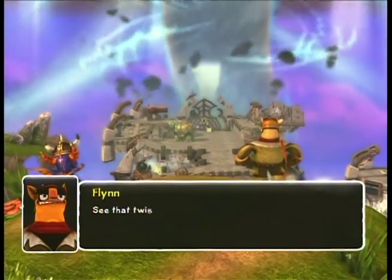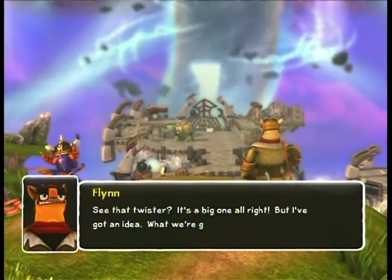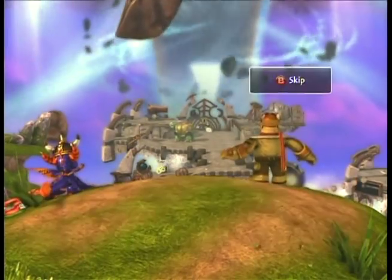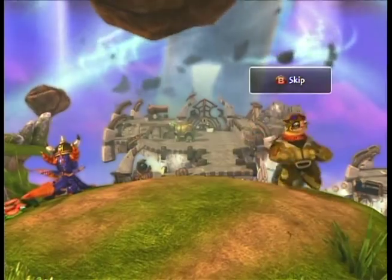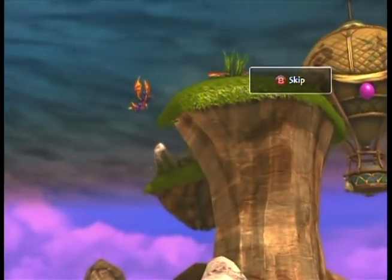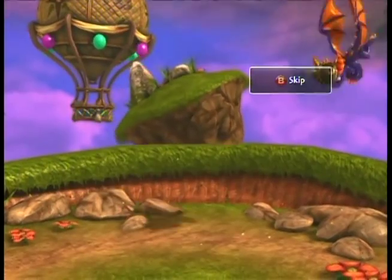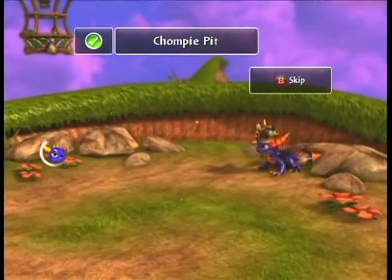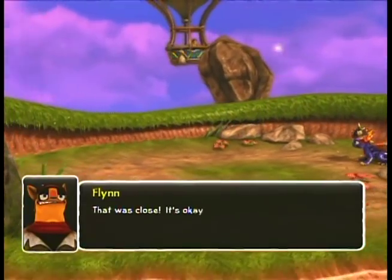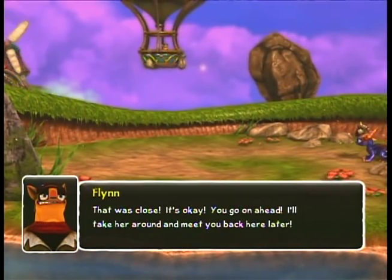'You see that, Twister? It's a big one, alright! That's that death tornado I mentioned earlier.' What we're gonna do is... Whoa! Hmm, yeah. We should watch out for things like that, I think. That was close. It's okay. You go on ahead, and I'll take her around and meet you back here later.